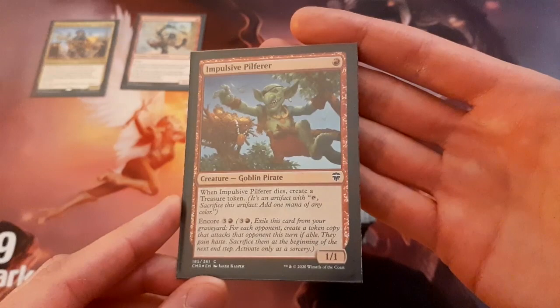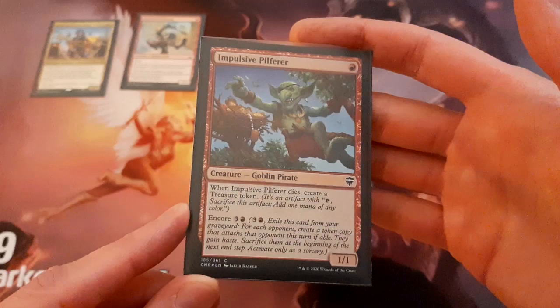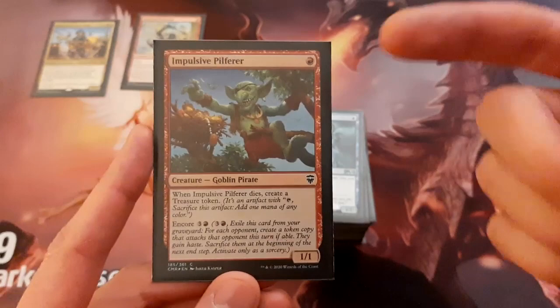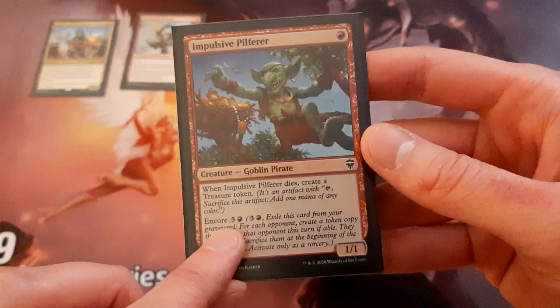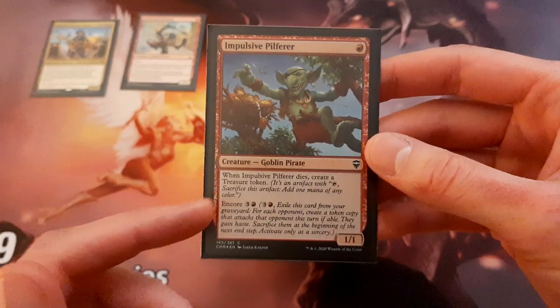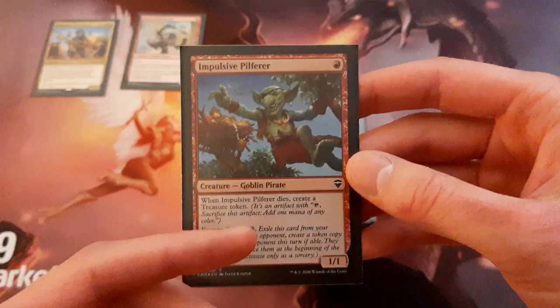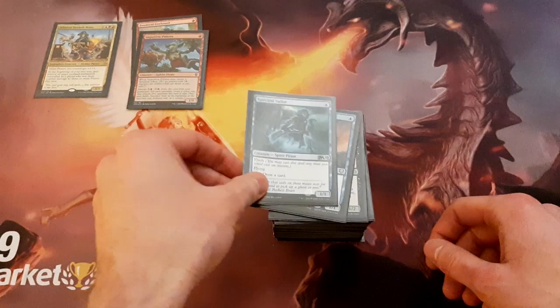Next up we've got Impulsive Pilferer, a new card from Commander Legends — actually my favorite card from the set. I did a box battle with Vex MTG and was able to come out victorious, and one of the conditions was that I got to choose a card from his box, so I chose Impulsive Pilferer. This actually works really well in this deck. It's a 1-drop pirate. When it dies, you create a treasure token, and it has the Encore ability — you can pay 4, exile it from your graveyard, and create 1 copy for each opponent, so likely 3, and those are attacking each of your opponents. Those copies all die at the end of the turn, and when they die you get a treasure for each one — 3 treasures — so this can help you ramp early and get you more treasures later in the game.